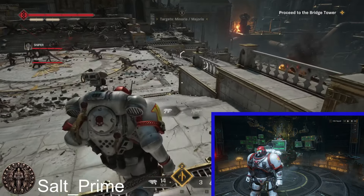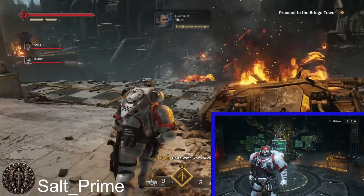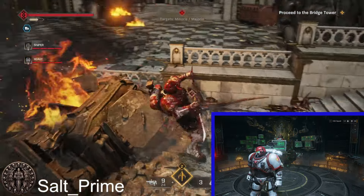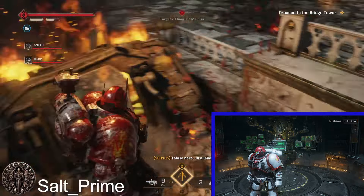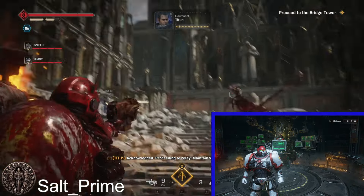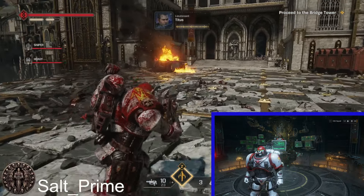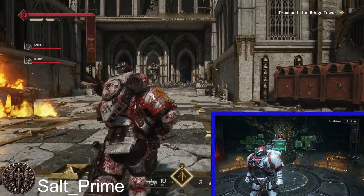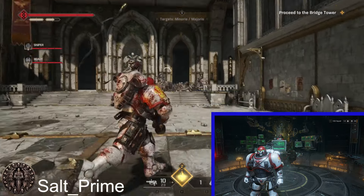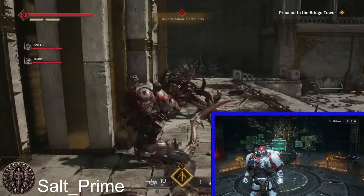The Vanguard is a close support specialist. His job priority is going to be elite killing and elite control. He's going to achieve this through the use of his class ability, the grapple hook. He gets two charges on his class ability, and he charges it pretty decently quick compared to some other class abilities. He's going to let you grapple from elite to elite — go to one dude, finish him off, grapple to the next dude, finish him off. That's kind of your thing.